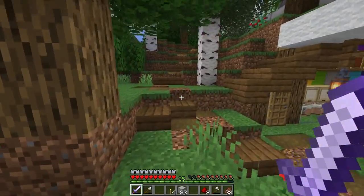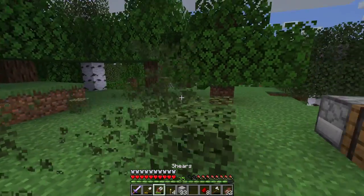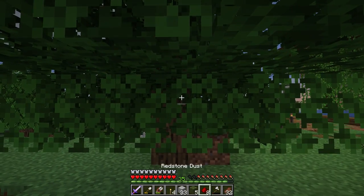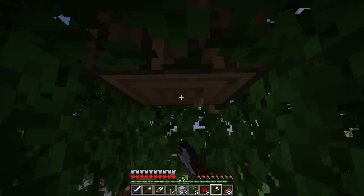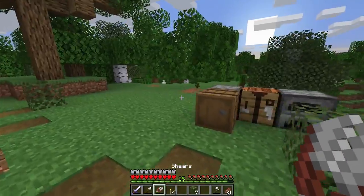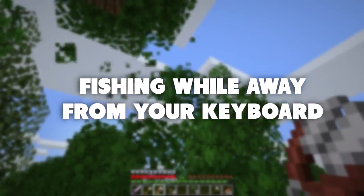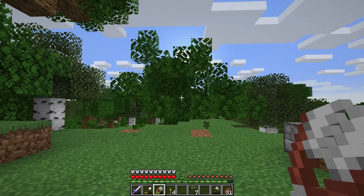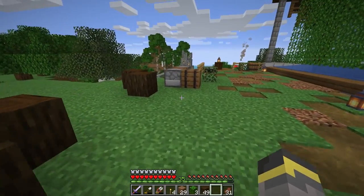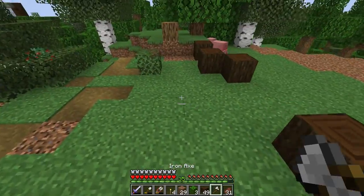Moving on to the main theme of today's video: AFK fishing. AFK fishing is potentially overpowered and it's definitely an aspect of the game we should talk about. I'm looking to get stacked up with enchantments and AFK fishing is a brilliant way to do that. Quick catch-up: last episode we did a skeleton farm, and I forgot to do the recap at the start - broke the streak on day one.